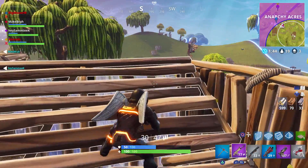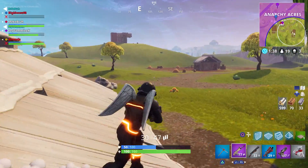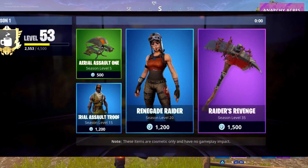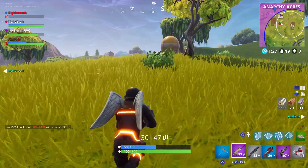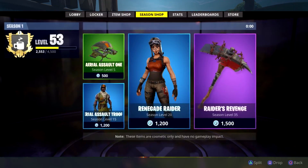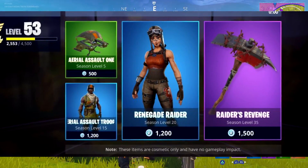At the number 7 spot, we have the Renegade Raider and the Raiders Revenge Pickaxe. The Renegade Raider is a skin that was released in Season 1 in the item shop, but back then the item shop was actually pretty different. How it worked was you'd have to reach a certain level to buy certain items. So for example, level 25 gave you a glider, and at level 30 and 35 there was a skin and pickaxe — the Renegade Raider skin and the Raiders Revenge pickaxe.